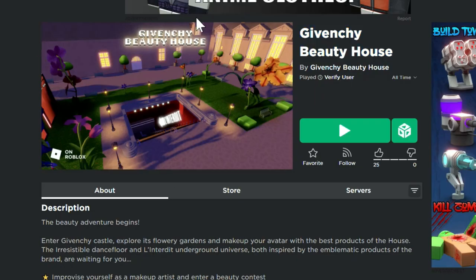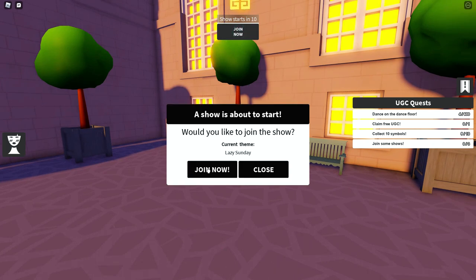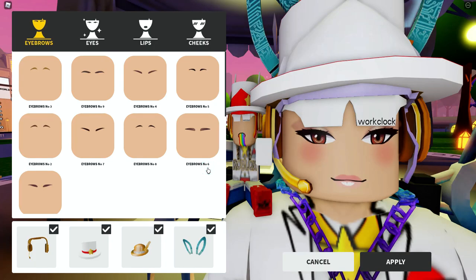This is the game right here and these are all pretty simple, straightforward, and easy to get. They won't take too long for you guys. Once we get inside of this game, you can see on the right side there's UGC quests, and one of them says join some shows.